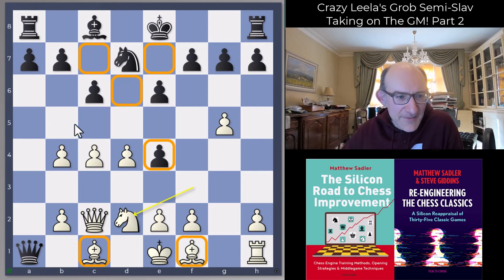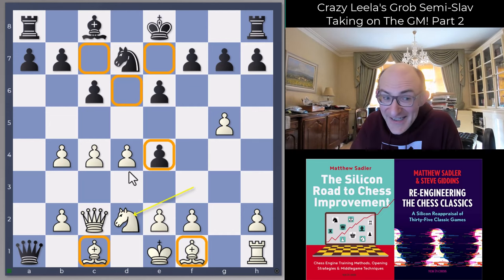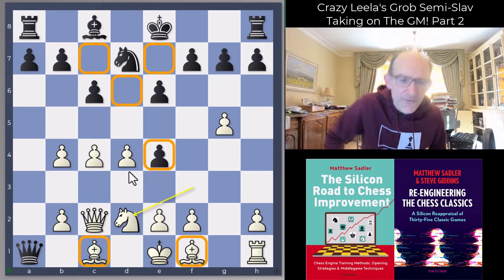The black queen on a1 is a little bit trapped, which seems quite reasonable. But the point is white is not very well developed, white hasn't won that pawn yet, the queen isn't trapped. There's lots of stuff that could potentially be good, but especially now when black's got two or three tempi to get things moving before white completes development. There should be some good time to make this happen.